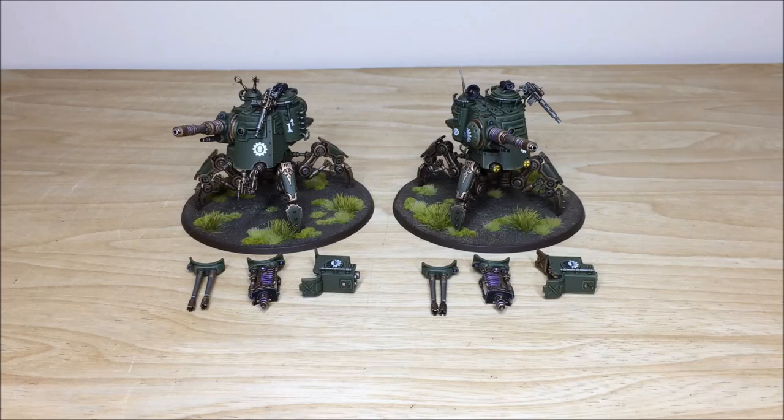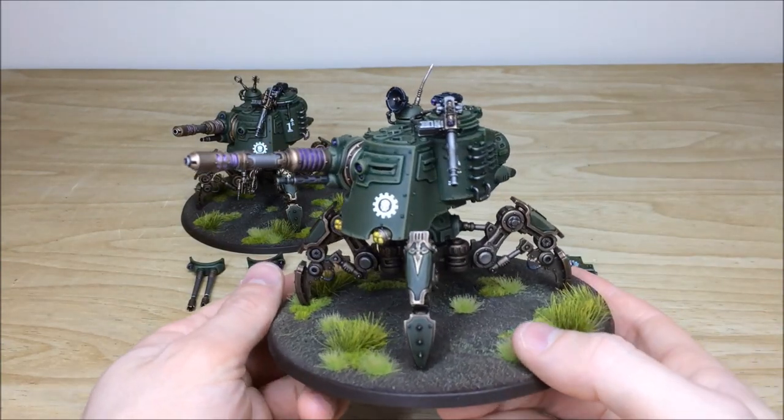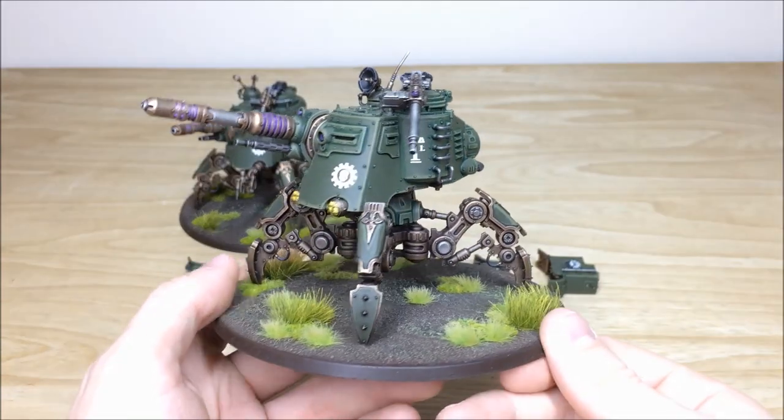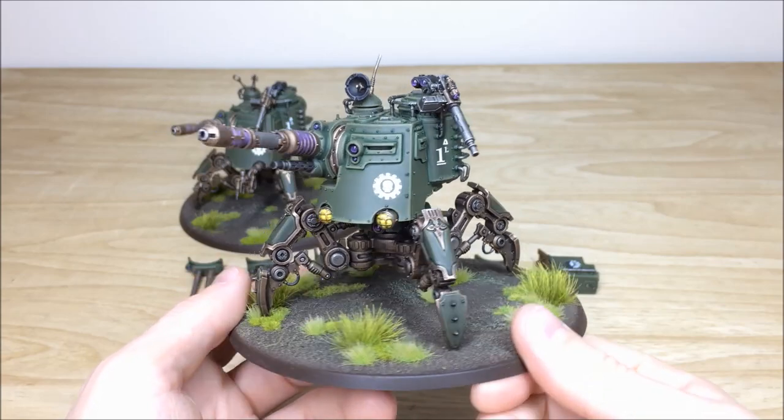Up last we have the two Onager Dune Crawlers for this force - really cool models with all the extra little bits and bobs and detail. These two are fully magnetized as per the client's request, so you can equip them with any weapon option. Looking at the first one, you can see all the areas of detail fully picked out, all the lenses done. This one has a lot of transfers on it as well, and really cool turret lenses. It's also got a stubber mounted on there.